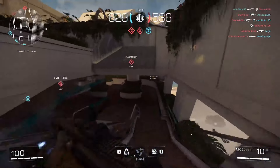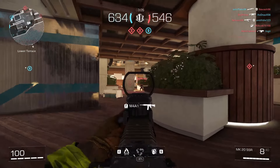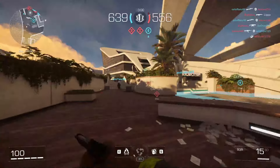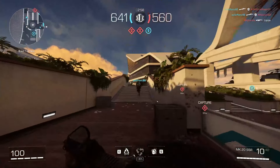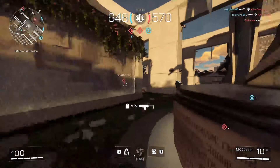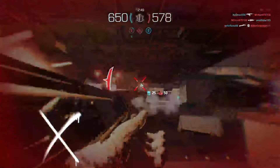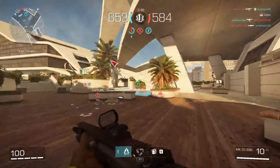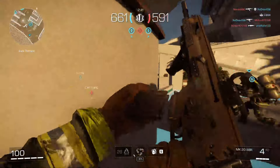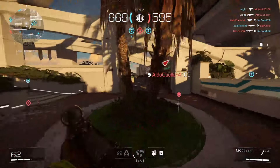I should have used the fire bomb there. Let's try to fire bomb over to B. There's no way — I've got to start aiming for the head. Headshots are quite important, and I feel like headshots are a lot easier to hit in this game than most. Oh my god, I died to a proximity mine. We get the kill but that was painful.